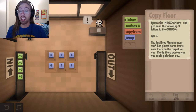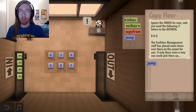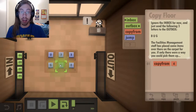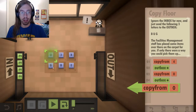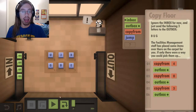I need to get the letters B, U, G into the outbox. I don't need to jump because I don't really need to repeat anything. What I need to do is copy the B, then put it in the outbox. Copy the U, outbox. Copy the G, outbox. And go!